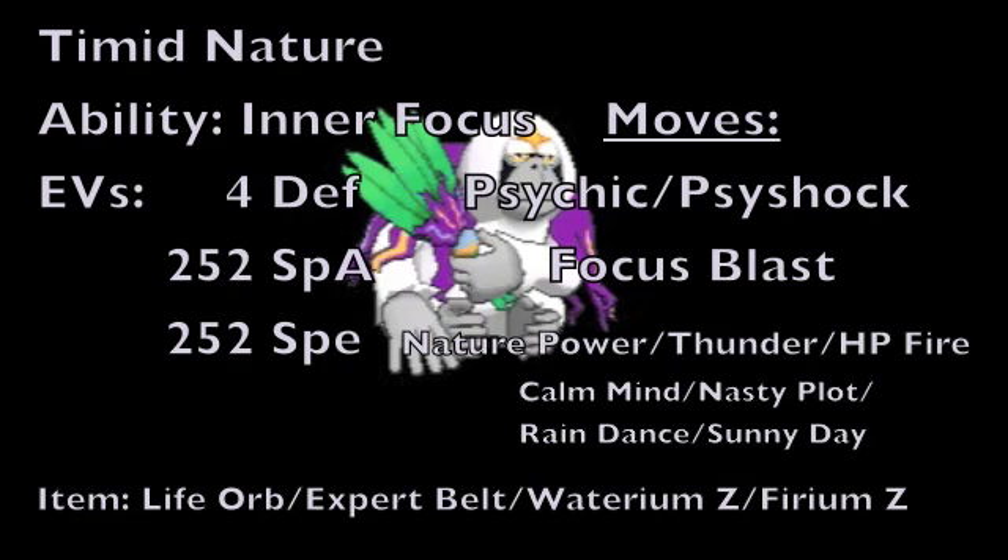For this next moveset, we're going to run this Pokemon as a more boosting attacker, so we're starting off with a Timid nature and an EV spread of 4 Defense and 252 Special Attack and Speed EVs. As for the item, we're going with either Life Orb or Expert Belt, or potentially the Waterium Z or Firium Z item to work with one of the moves on this set. Calm Mind and Nasty Plot are options to boost Special Attack — Calm Mind also raises Special Defense by one stage, whereas Nasty Plot raises Special Attack by two stages. With Waterium Z or Firium Z, you can use Rain Dance to set up rain and boost your speed, or Sunny Day to simultaneously set up sun and boost your speed.